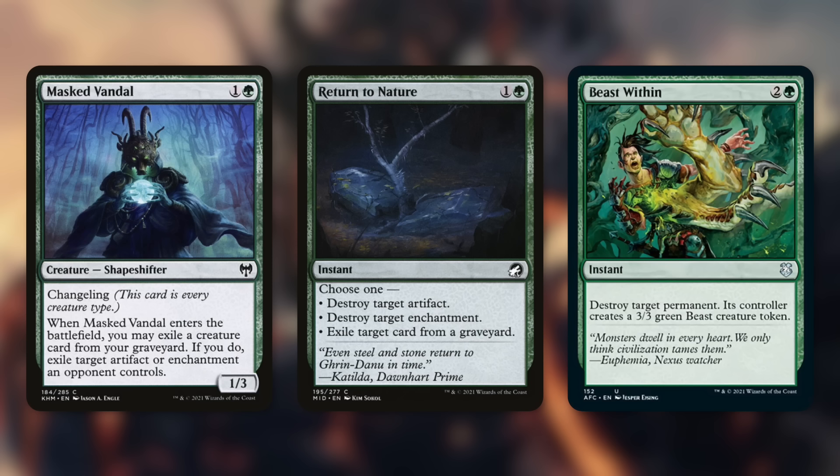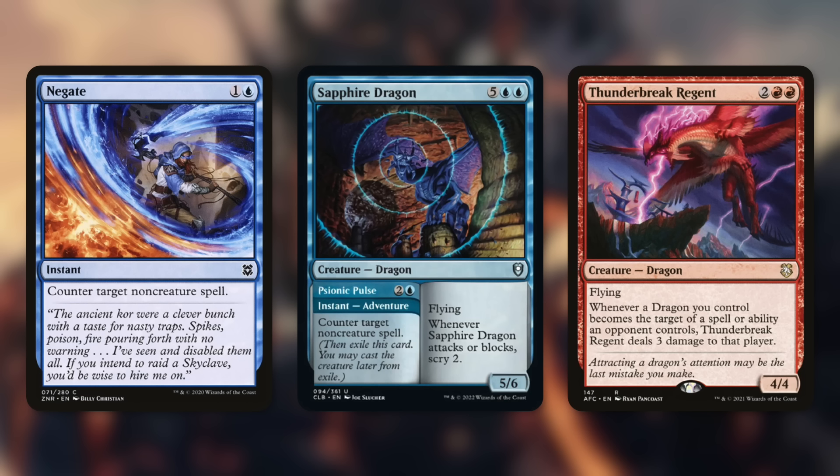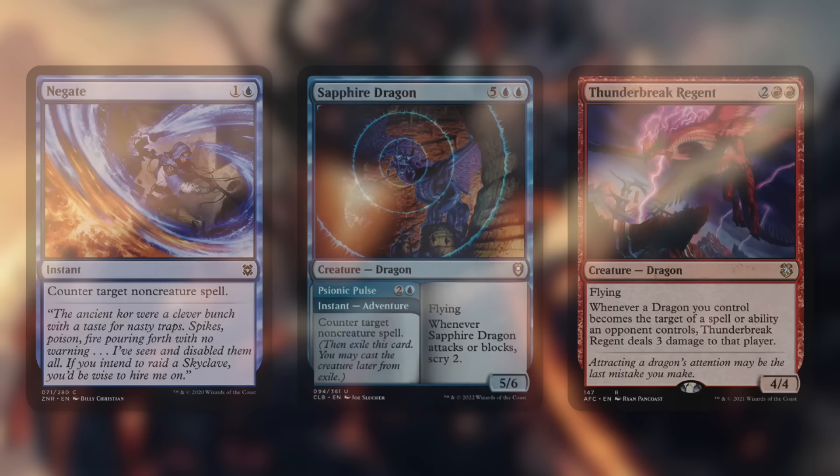Return to Nature destroys target artifact or enchantment, or exiles target card from a graveyard. Beast Within destroys any target permanent — good luck to that 3/3 beast doing anything against our dragon army. We've got Negate to counter target non-creature spell and Sapphire Dragon which also counters a non-creature spell with the adventure Psionic Pulse — when in play it's a 5/6 dragon that scrys two whenever it attacks or blocks. Finally, Thunderbreak Regent makes it incredibly difficult for opponents to target our dragons: whenever a dragon you control becomes the target of a spell or ability an opponent controls, Thunderbreak Regent deals 3 damage to that player — doubled with the token copy.